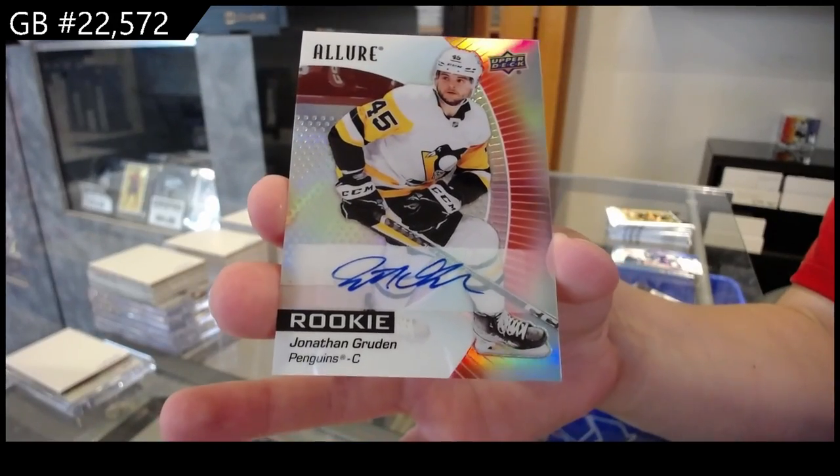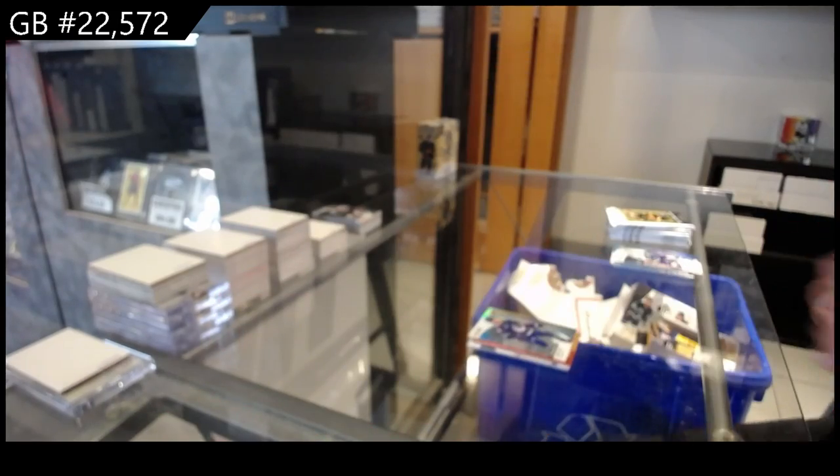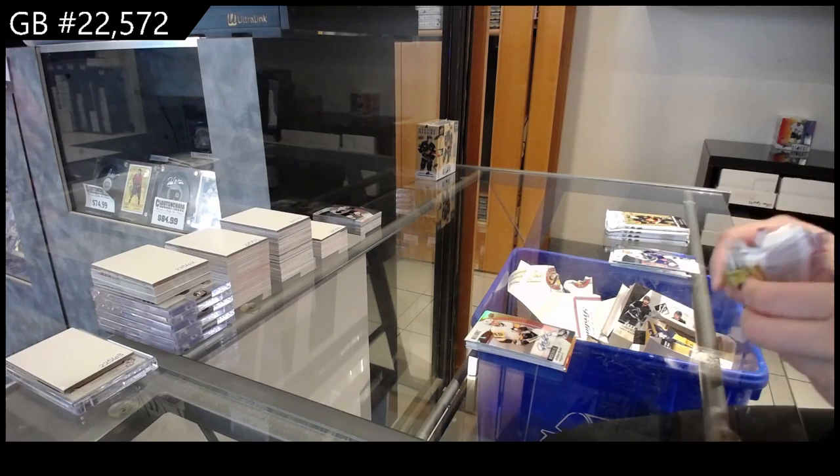I always hit Islanders, especially the Rookies — Dufour and Bull Duke. So if you get the Islanders with the 23-24 break, I'm going to do good for you.